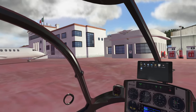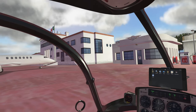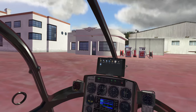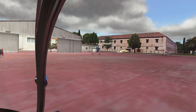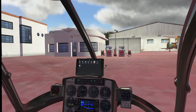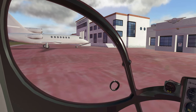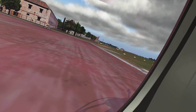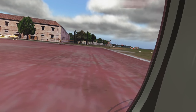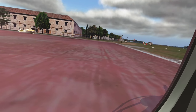We are back here in X-Plane 11 and tonight I want to show you an awesome freeware scenery. The scenery we are at is in Venice, Italy, and we're currently sat at the Nicelli Airport, which is basically like a grass field. It has a tower and everything, but it's just outside of the city of Venice and this is the perfect place to start off.